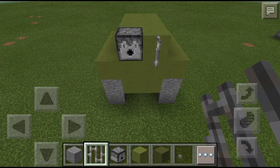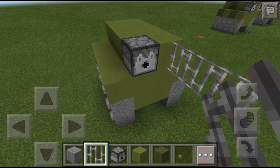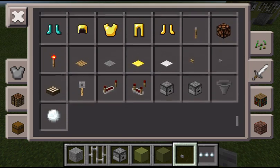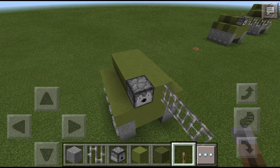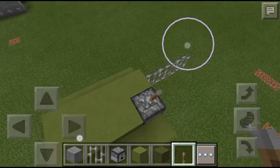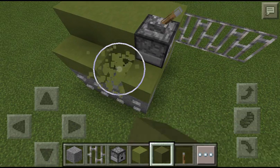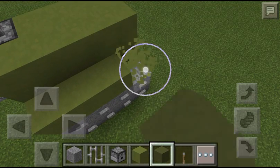Four iron bars — three, I mean three. Then you put the lever on it, or it can be a button, but the lever is what I'm doing. You can do this in your own style, but it's like that or that.